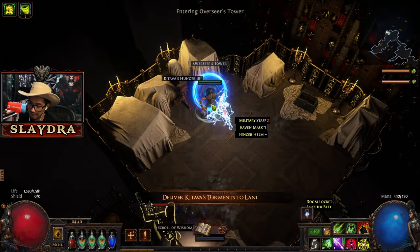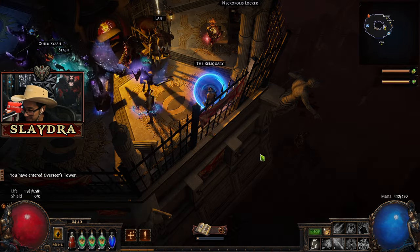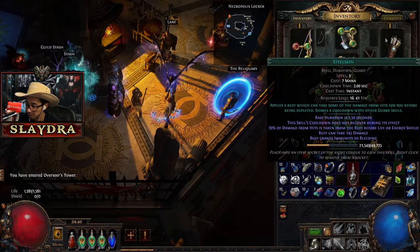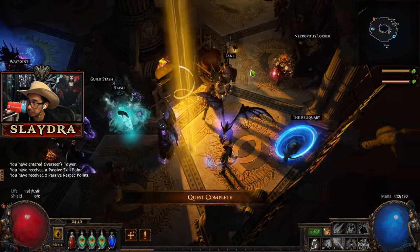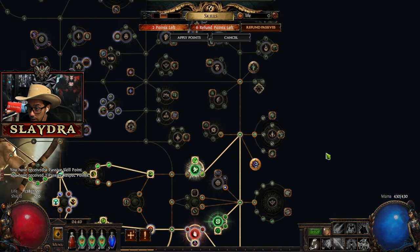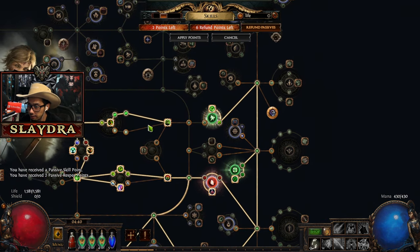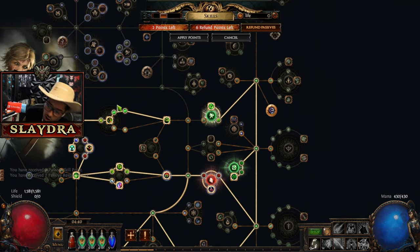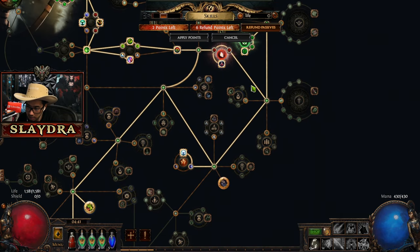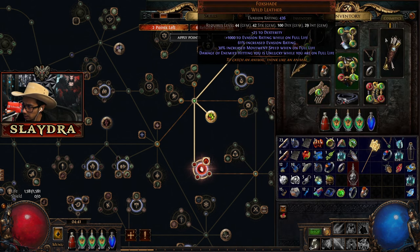I hate how some quest items in video games just take up more than like one square. Just make all the things very tiny. So we turn those in over here, and now we got two extra skill points. We can get the additional arrow or we can get more life - it's kind of up to you. Do you want more defenses or more offense? Our offense is like really solid already, to be honest. We could also look at getting a jewel socket, or I can look at getting spell suppression - that's another option.